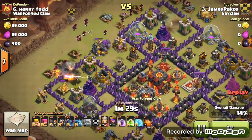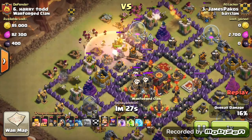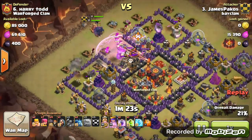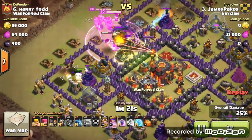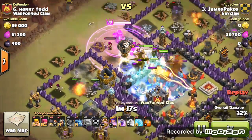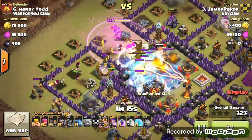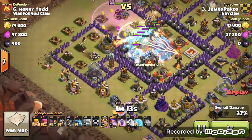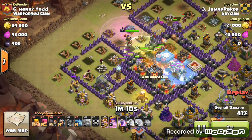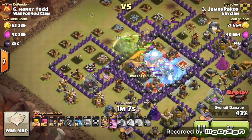Starting off, he's coming in with a normal GoWiPe strategy along with quite a few cleanup troops. There's not much skill to this strategy — it's just knowing when to place your spells and filtering through your heroes and Peckers. This is what James has done brilliantly. You can see wizards on the left, wizards on the right.